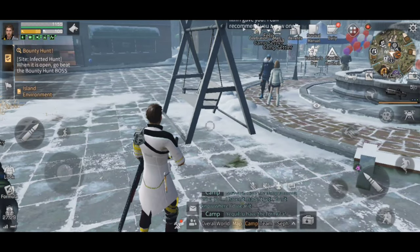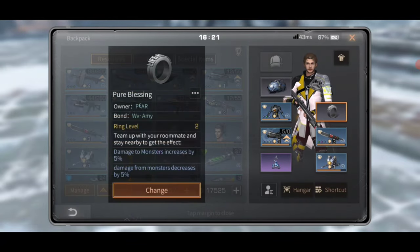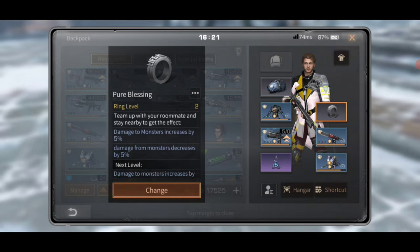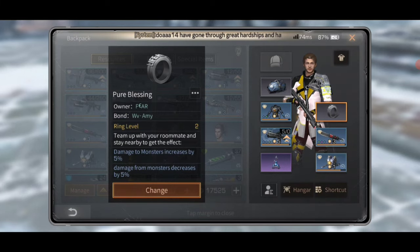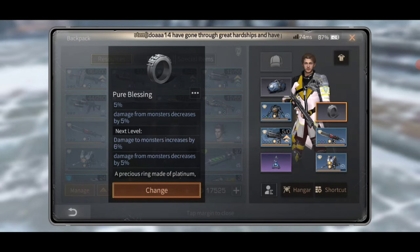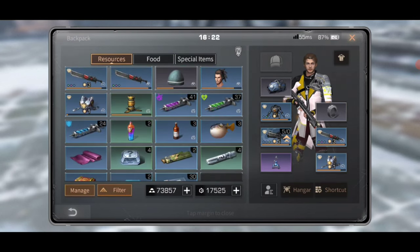Definitely get your accessories built up — you'll never be competitive without them. Also, if you have a cohab, make sure you have your ring and get it leveled up a little. The cost for a level three ring only gaining another one percent damage to monsters — I'm not sure if that's worth 30k gold. I haven't been very motivated to keep increasing it, so I leave it there.